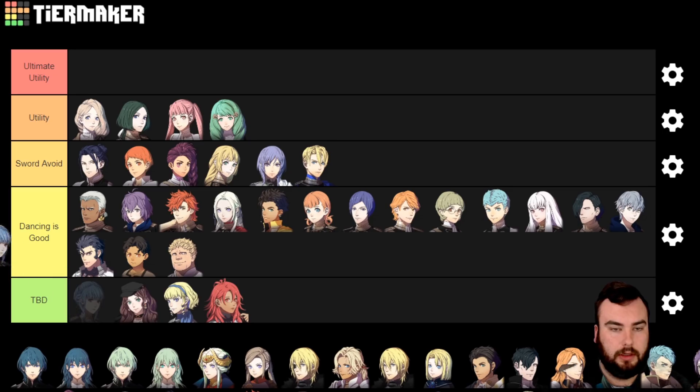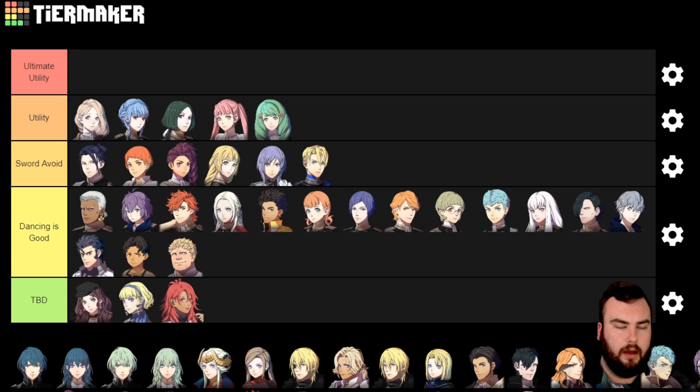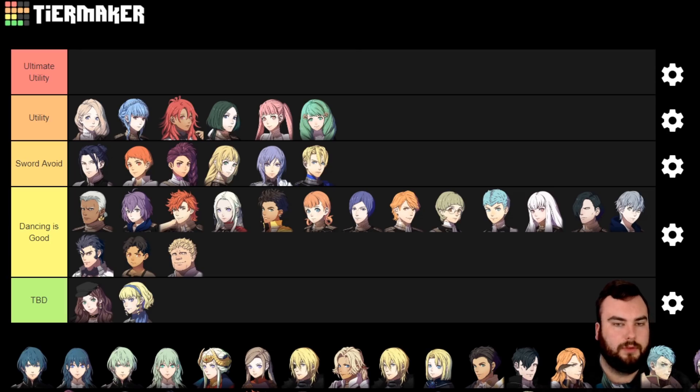Next we have Marianne. She has basically the same tools as Linhardt minus Warp. I feel almost less bad putting her into Dancer when I'm not wasting Warp on a Dancer, because I like to have the extra uses of Warp in Gremory or Bishop. I was going to put Hapi above Mercedes, but I think I'm going to put her just above Linhardt, just because she does have Warp and I'd honestly rather have that in a different class. She does have Physic as well, which is great, and she has some innate three-range magic, so that can make good use for linked attacks.